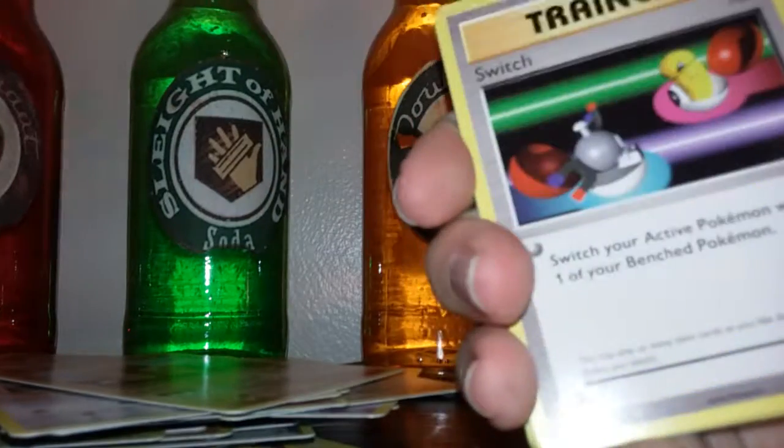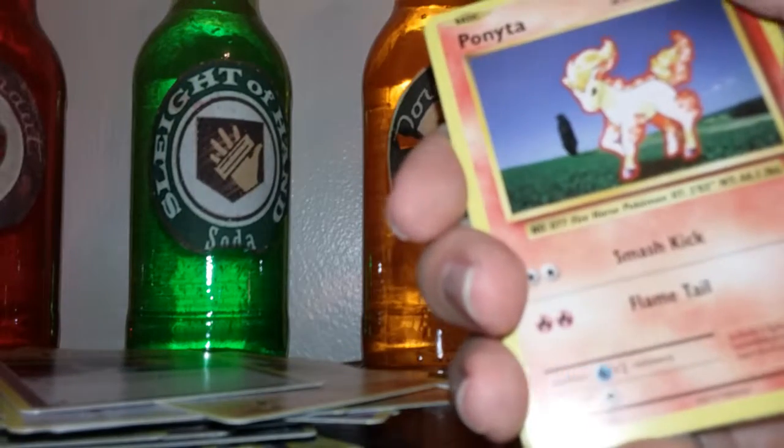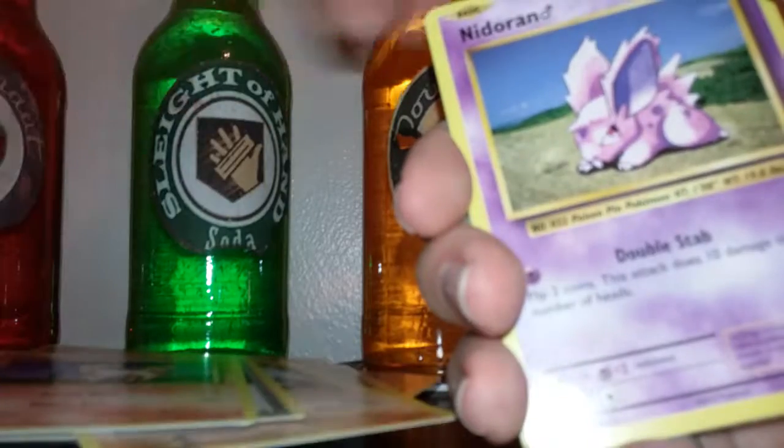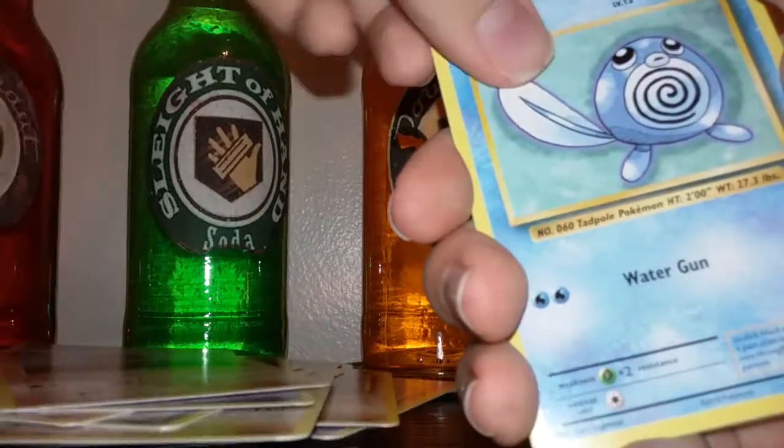Frick yeah — I don't have you! Cofagrigus, Switch, Metapod — frick yeah, I don't have you either! Ponyta, Nidoran, Seel, Diglett, Poliwag.